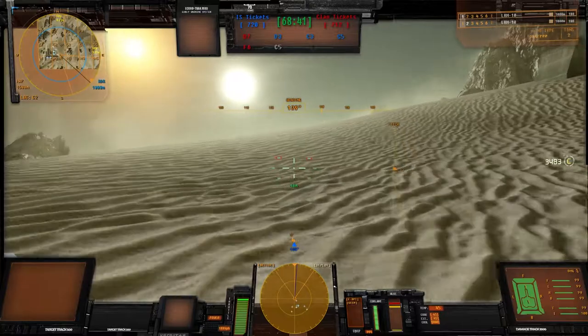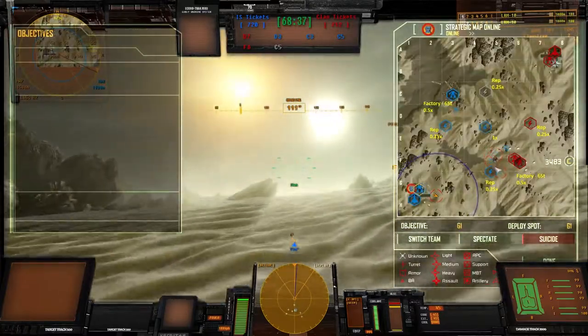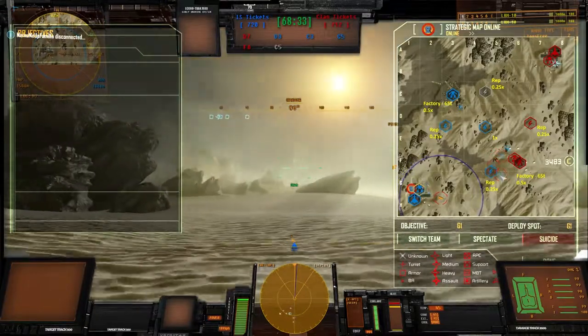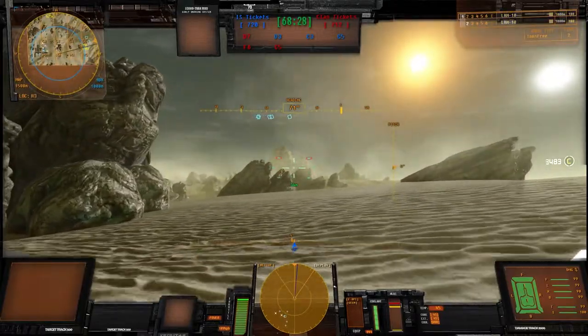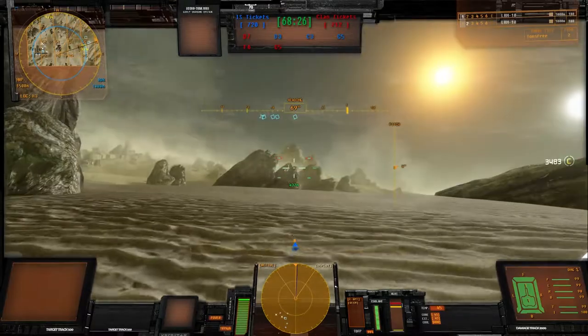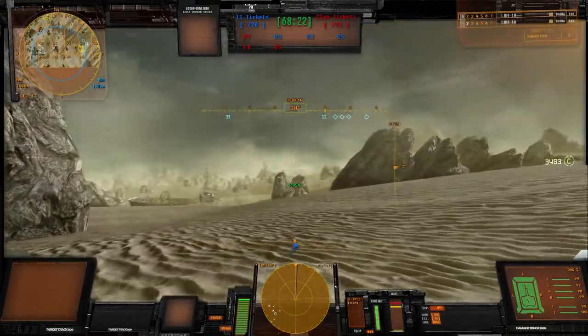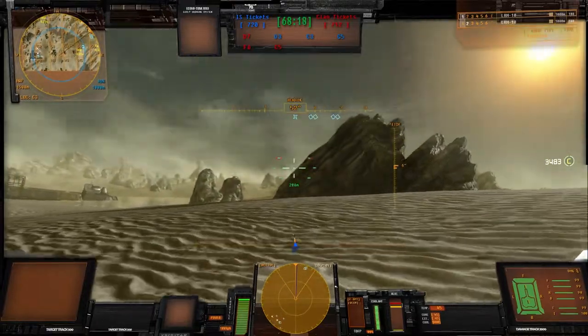What's happening is — that's my team right there, the squares. Those are our other mechs, so there's a huge fight over there. I'm just going to join them. As I was saying before, before I was rudely interrupted — you can change your fire controls and have them bound to your left mouse button or right mouse button. There are some tutorials out there.